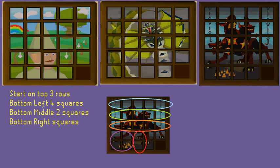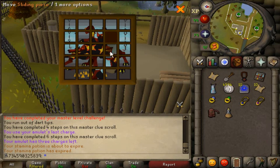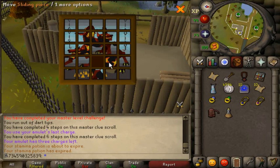There are three new puzzle boxes for master clues, all reasonably easy with clearly distinguishable squares. You can complete these by working down the first, second, then third row. Then complete the bottom left four squares, then the bottom two middle squares, then rearrange the last three squares until they are correct. With practice you can complete puzzle boxes without a defined strategy by understanding where squares need to go. You can also use software that tells you exactly which squares to click, which will be faster than a new player.